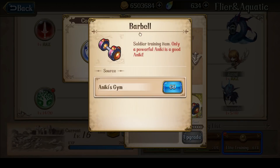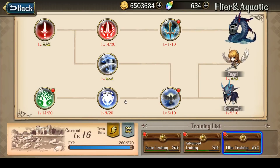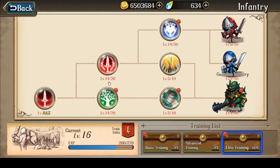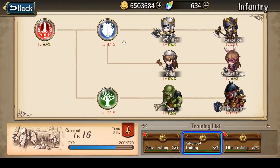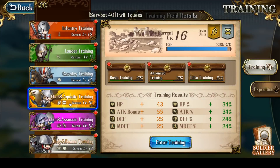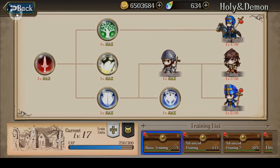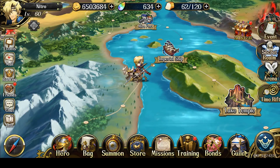Upgrades are steadily progressing — I'm starting to get close to max on my Flyer Training Ground in terms of the 14-14-14 split, although the barbells are the limitation. My priority is to get 14-14-14 first, just like with the Infantry Training Ground, before finishing up the Advanced Training Ground. My upgrades are rapidly nearing completion in many ways. That's my Training Ground status.